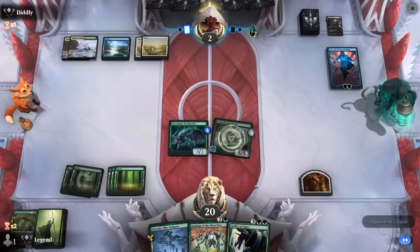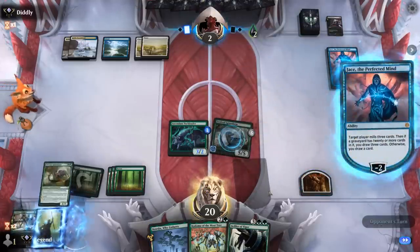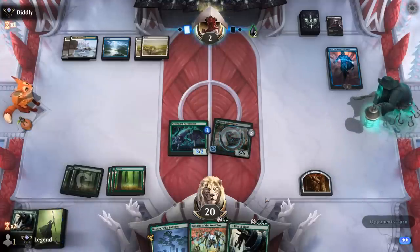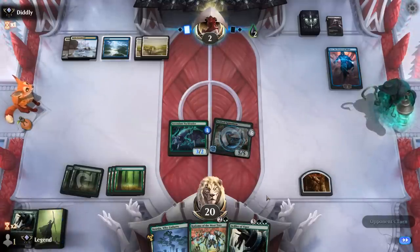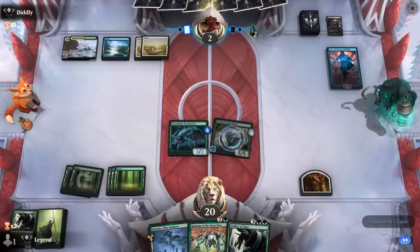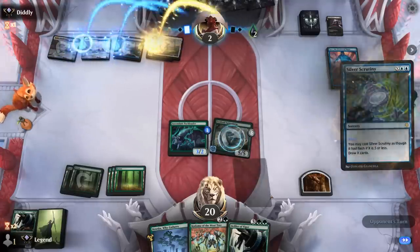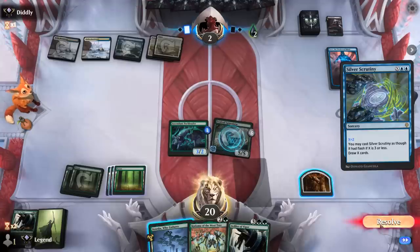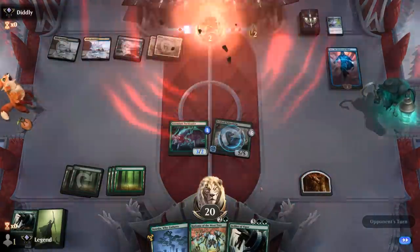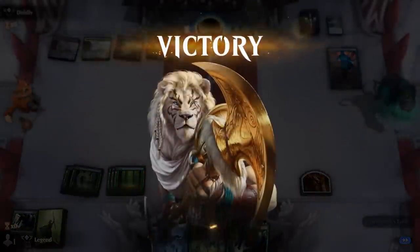Our opponent needs a board wipe to deal with Spinoderm pretty much, or next turn an instant speed removal spell once it loses Hexproof and gains Trample. Opponent draws with Jace instead of shrinking a creature — further pointing toward a potential sweeper. It's possible they don't have one and are desperately digging. Silver Scrutiny for two — and our opponent explodes. Spinoderm giving the control deck a headache. On to the next one.